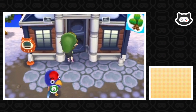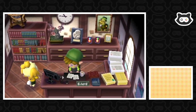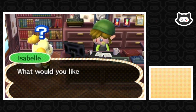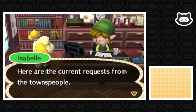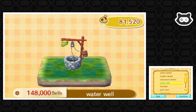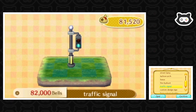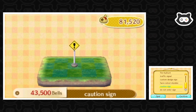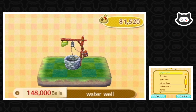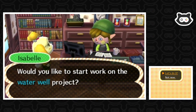Hey Isabelle, let's initiate a new public works project. Now Jay yesterday requested a road sign of some description — a traffic sign — but maybe we're thinking of something for the camping area, something small. Not the balloon arch... I love the fence. There's a caution sign — and the water well is kind of cute, it would go with camping since if someone's camping they might need a supply of water. Yeah, let's go with the water well. Would you like to start work on the water well project? Let's do it!